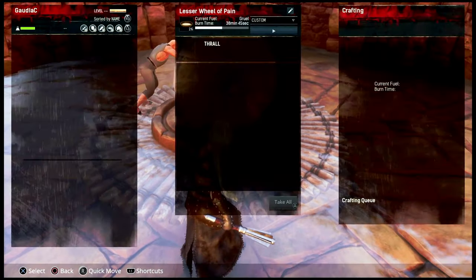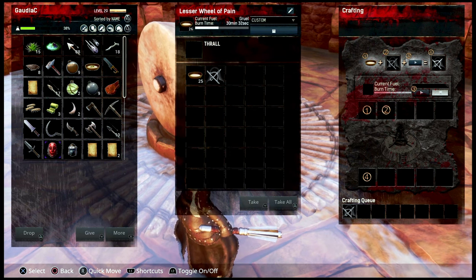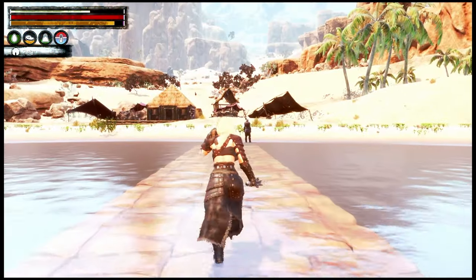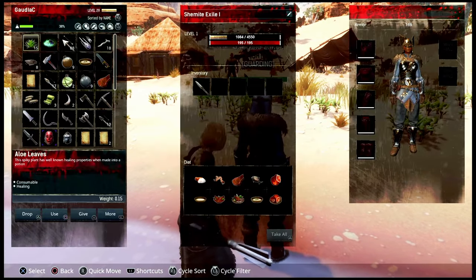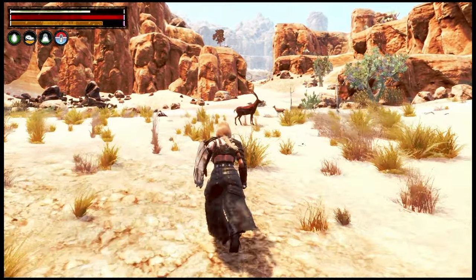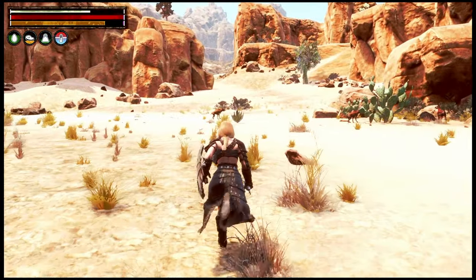Back inside — stick him on the wheel and get him cooking. Tier ones are quick, about 15 minutes of game time, but these higher tier guys are going to take a long time. Right, I've got a Shemite exile on the wheel now. But before we do anything else, let's take down some hyenas and see if we can level up a bit. I'm very much afraid the new follower is going to die like the other one — tier ones are very weak.